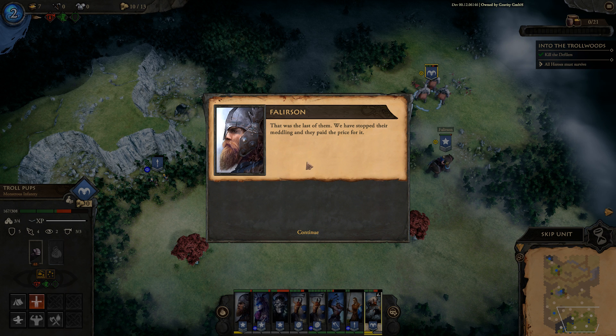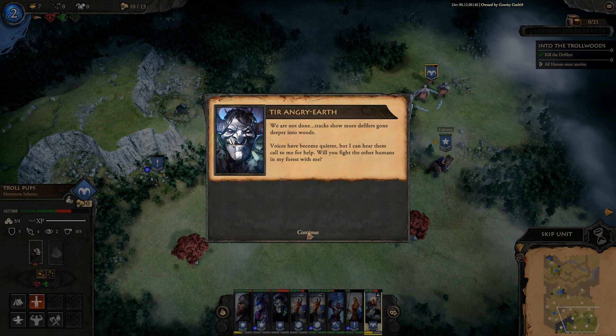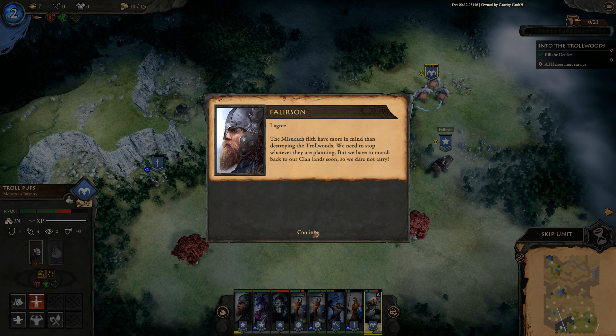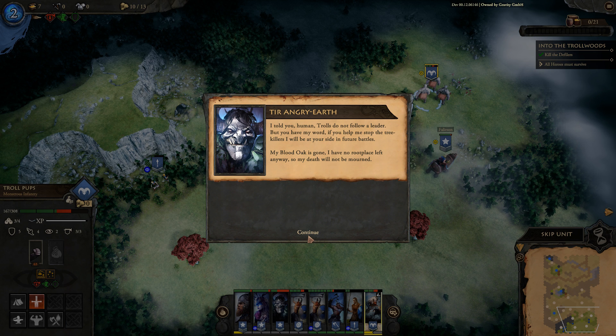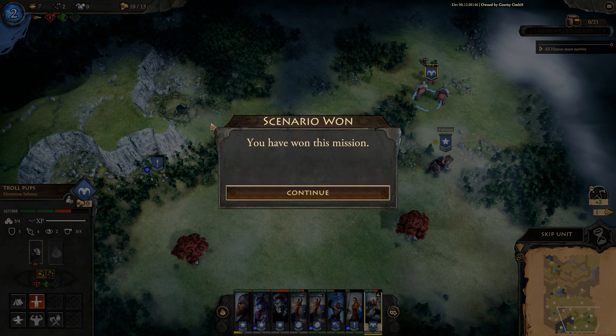Post-battle dialogue: more defilers have gone deeper into the woods. Tier says the voices have become quieter but she can still hear them calling for help. Elisa agrees they can't let this sin continue. Falirson says the Miss Neck filth have more in mind than just destroying the troll woods, and they need to march back to their clan land soon. Falirson asks Tier to follow them and fight for them in exchange for stopping the tree killers.